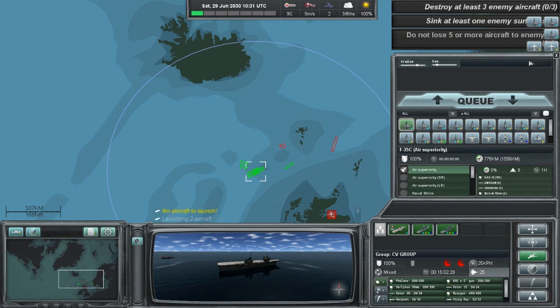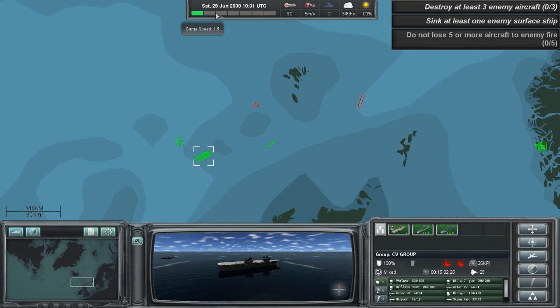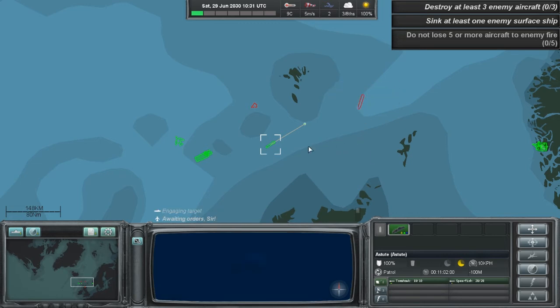Another feature that has been discussed by the developers is the realistic weather model that the game features. Being that the game is centered around the cold seas of the Arctic Circle, weather will play a significant role within the game. It will affect the ability of your sensors and weapons while trying to react to your enemy's movement and attacks.